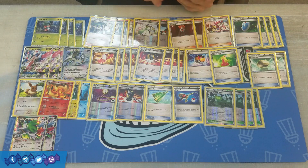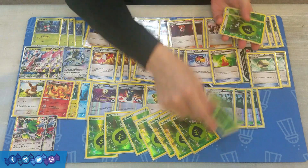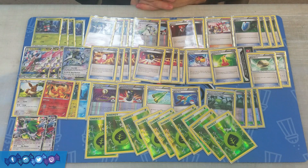That's it for the Trainer cards. To round out the list, we have 10 Grass Energy. Seems like a fine count — that way we can pretty much always draw into it when we need it and get it into the discard pile.